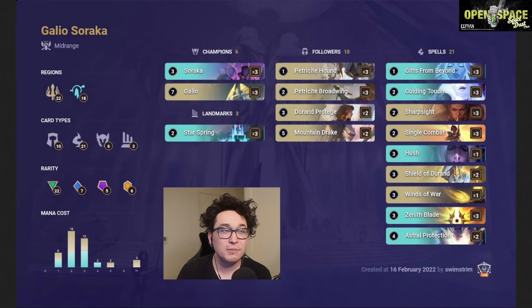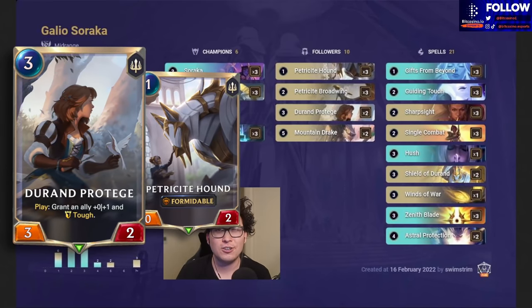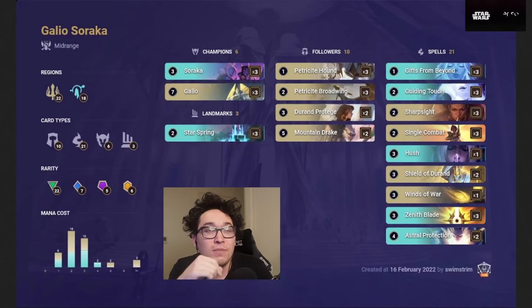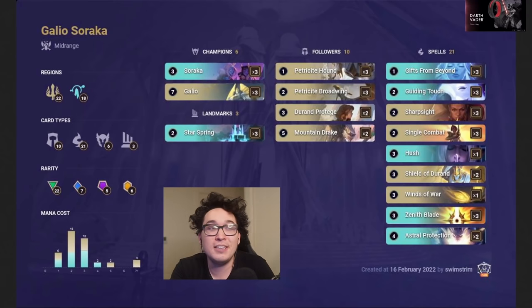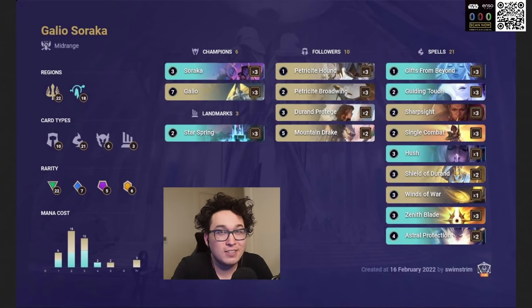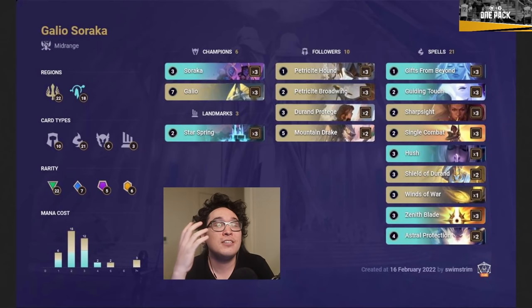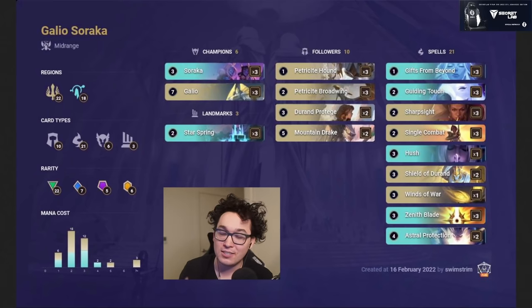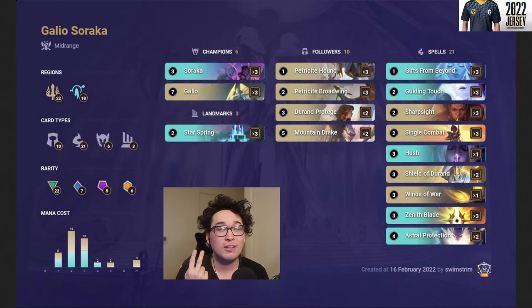Like all Galio decks, we're running the early package of Durand Protege and Petricite Hound for more formidable units. It's basically a full formidable deck, and because we're running Zenith Blade we can even run Mountain Drake. The deck is simple: give your units as much health as possible, give them Overwhelm with Zenith Blade, and make those Overwhelm formidable units dunk on the opponent's nexus. It's nice to see Soraka doing something outside of Tahm Kench, and I can guarantee there will be at least some tier-one Galio deck.